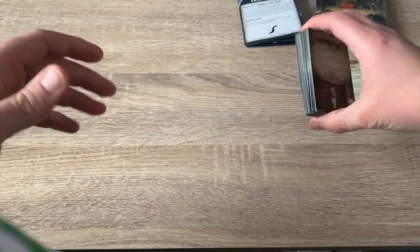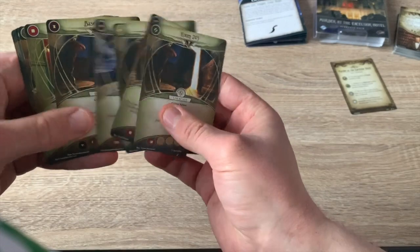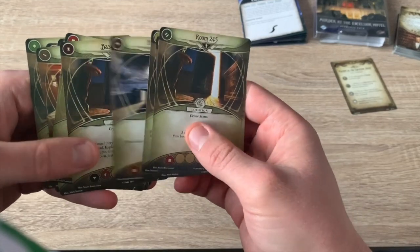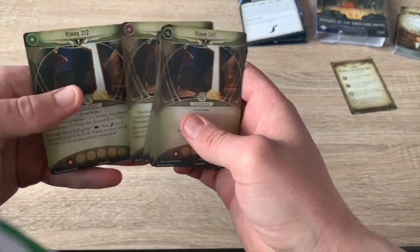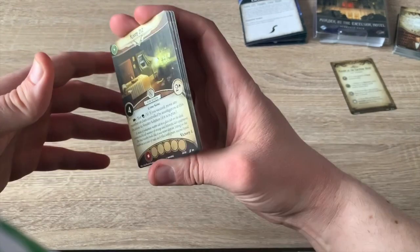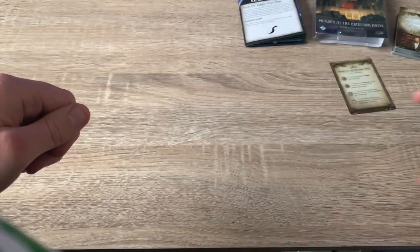You do get quite a lot in this small pack, which I'm quite impressed with. We have location cards — there's plenty of these, all based on the hotel. You have different rooms: foyer, roof, basement, second floor, restaurant, balcony, office, and more. They're all different, with different effects. It isn't just a basic room of clues — they've all got special spawns, spawn items, individual actions, and victory conditions on them. It's great.